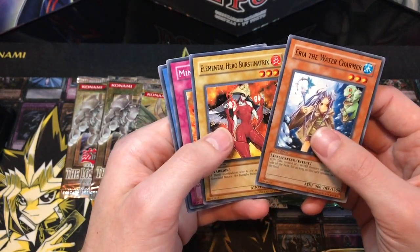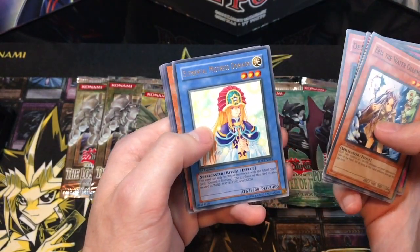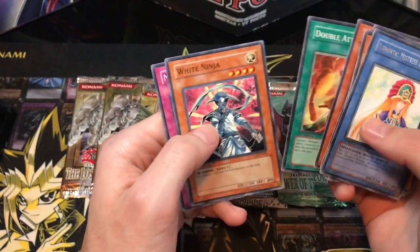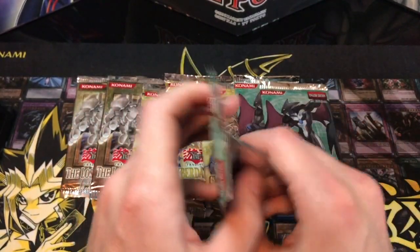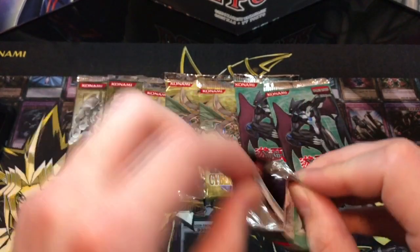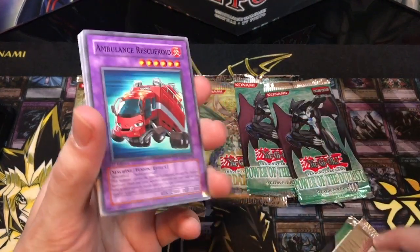Here we go — the water charmer. Oh, could that be a chef? It's probably a Doriado. Elements, Sinatrix, minefield eruption, and death while — yep, that's what it is. Storiata would be a good ultimate rare. Noosa worm, double attack, white ninja, polymerization — that would be a really good ultimate rare. Apparently it's actually worth a good amount now. I'm not sure if it's good or if it's just a collectible thing.